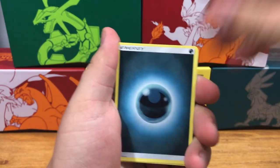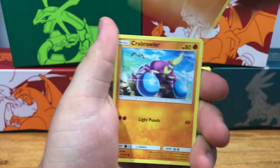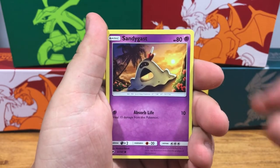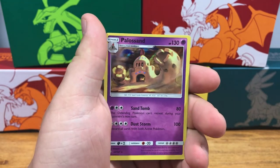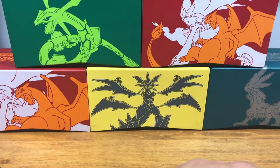So we're starting it off with a Dark Energy, a Wishful Baton, a Wiki, Lunatone, Crab Roller, Morlul, Sandy Gast, Benipede, Horsea, Reverse Holo Curlia, and a Holographic Polisand. So one hit — I always take those Holographics, those are nice.